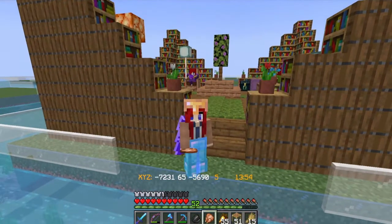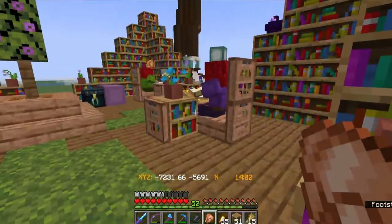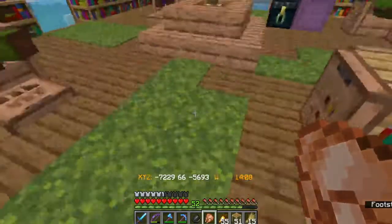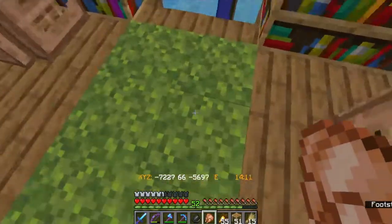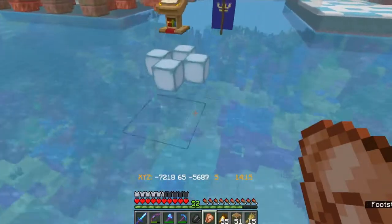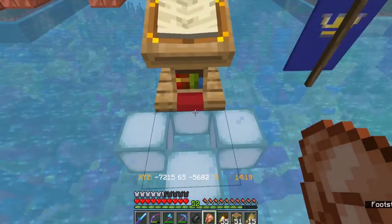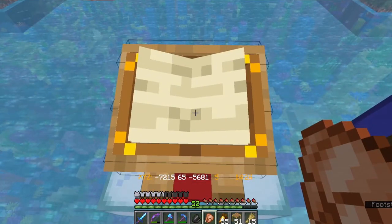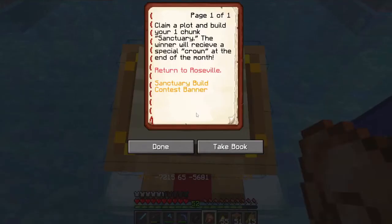Welcome back to the Greenhouse SMP, the Steiner Rose Patreon server, where I have been working on my Sanctuary build, and I'm trying really hard not to show spoilers of other people's builds. I probably will after the contest is over. The rules: claim a plot and build your one-chunk sanctuary. The winner will receive a special crown at the end of the month.